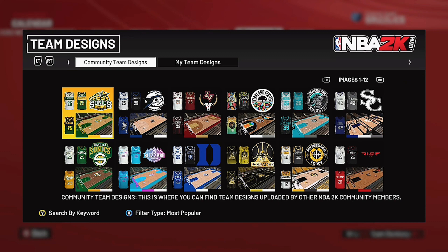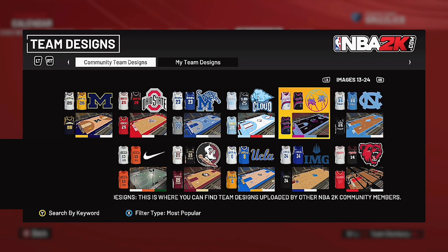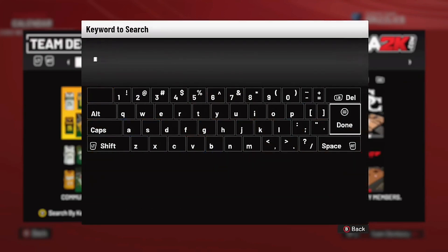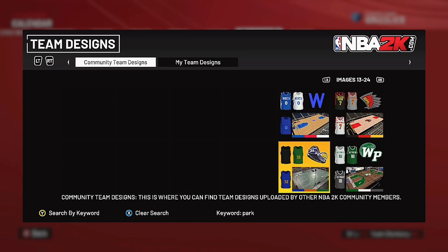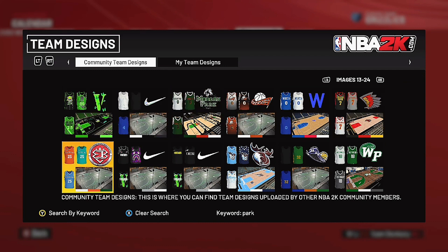Click Download Team Designs, then click Y for the keyboard so you can type anything in there. You want to type in 'park,' or 'neighborhood,' or 'city' — I'm just going to type 'park' because it's the simplest one: P-A-R-K. Then boom, you're in and you can pick literally anything.